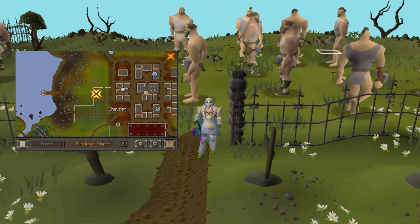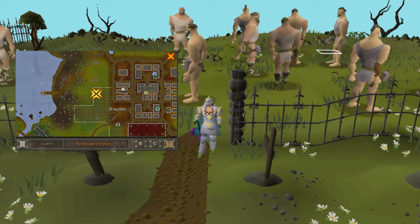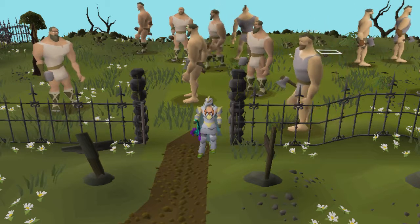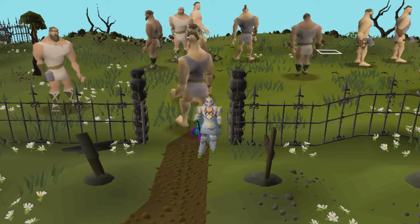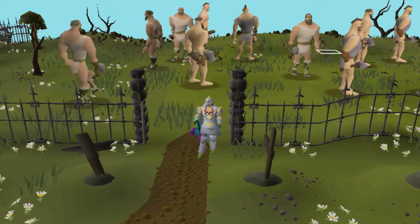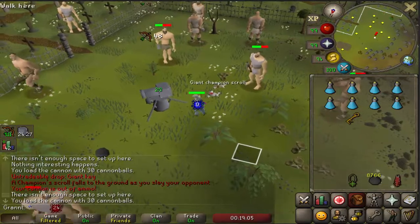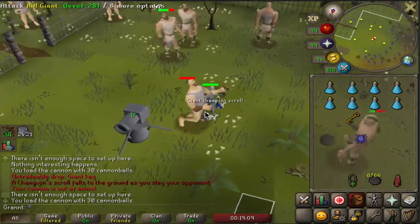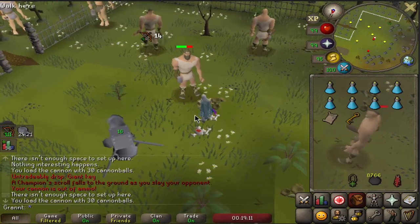By far the worst scroll so far. So here we are at our final location for the final scroll — I'm currently northwest of the Xerix lookout in Shayzien and I'm here to kill the Giants. Like most of the creatures before, these are really, really simple. I'm just going to be using a blowpipe, max range, get them down, and hopefully we can finish this nice and early and end the whole thing.